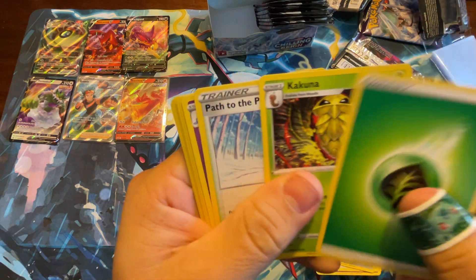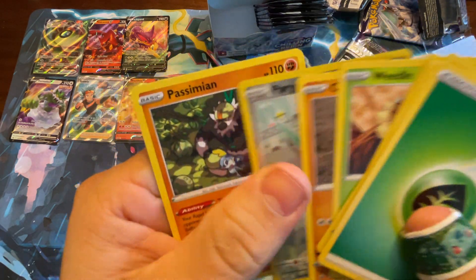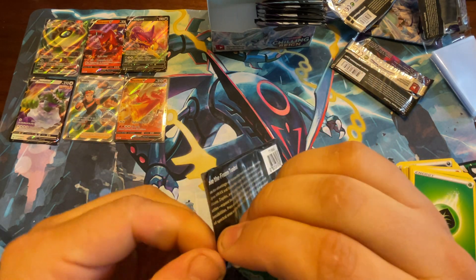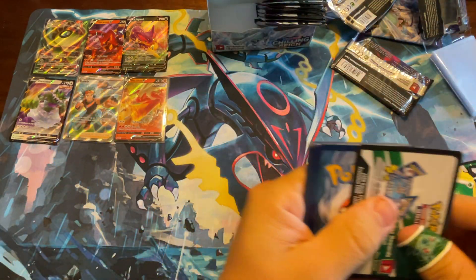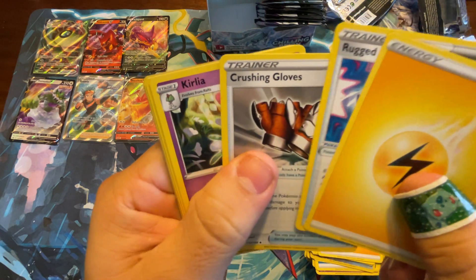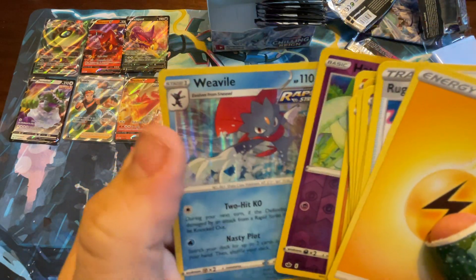Energy, Kakuna, Path to the Peak, Atrium, Blitzle, Qwilfish, Galarian Slowpoke, Weedle, Clobber Puss, Porygon, and a Passimian. Energy, Rugged Helmet, Crushing Gloves, Curlia, Inkay, Diglett, Scorbunny, Shuppet, Kubfu, Hadouina, and Weevil.